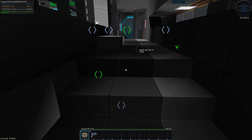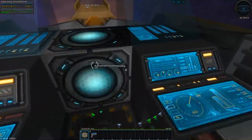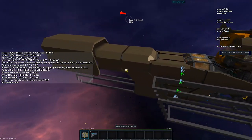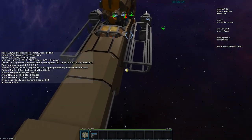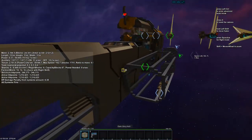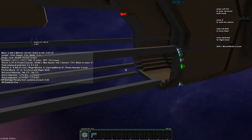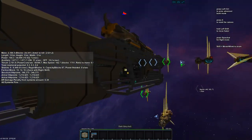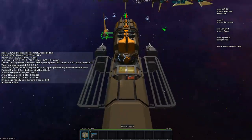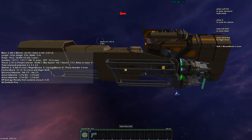But before we jump into the captain's quarters, I want to do some work on the outside of the ship. I'm not really happy with what it looks like at the moment — I want to add more detailing and maybe change some of the lines. I had an idea for these side pod things; I think I'm going to change those up as well because I need more space for systems. So let's get some blocks placed and see what happens.